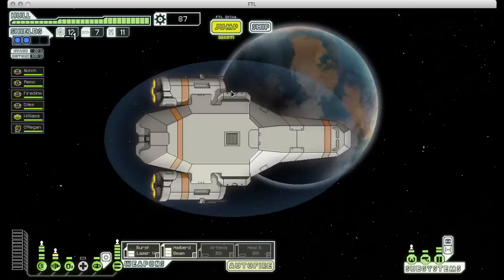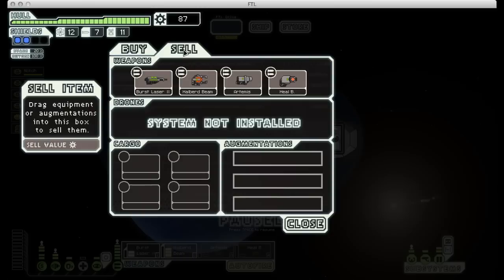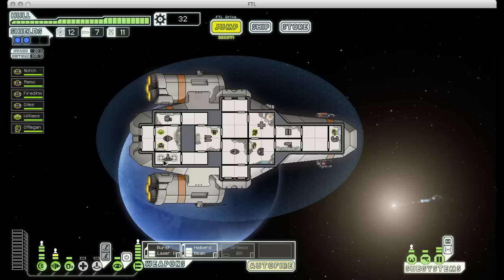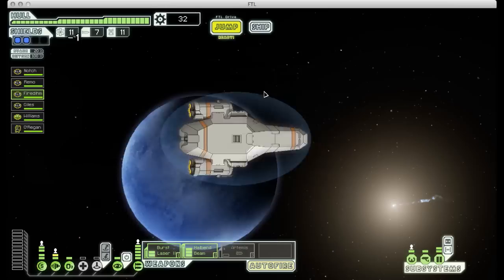Here we can finally visit the store. We have some crew to hire and some systems to buy. First I'm going to sell that healing burst, and now is probably a good time to go ahead and buy the crew teleporter. It appears in the corner of our ship and I'm going to send our Mantis over there. I'll take the guy who was formerly in our engine room and have him hang out on the teleporter as well - hopefully we'll be able to board some enemy ships. Since we have this extra Zoltan guy, he can take over engine room duties. We've got a couple distress beacons - I can't reach that one from this jump point, so I'm going to visit this one instead.